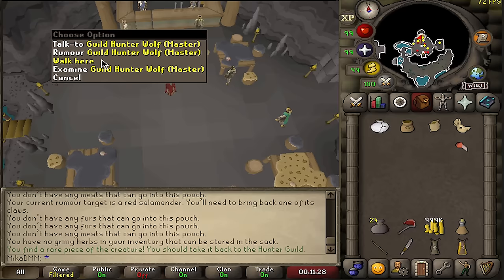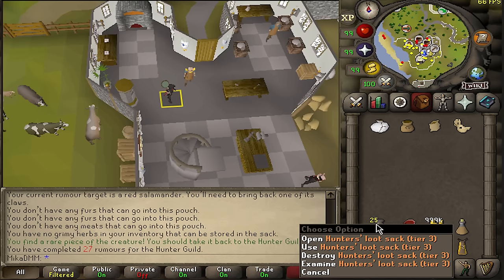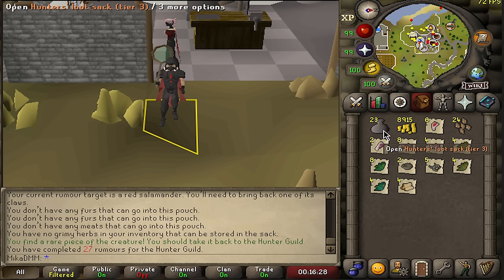We've now reached the first milestone: 25 hunter loot sacks. Let's empty our inventory and open all of these up. We get some raw meat, some spear tips, some herbs, and some coins as well.